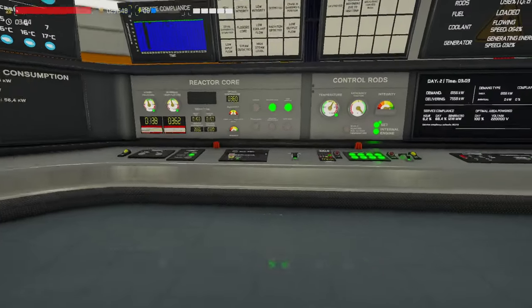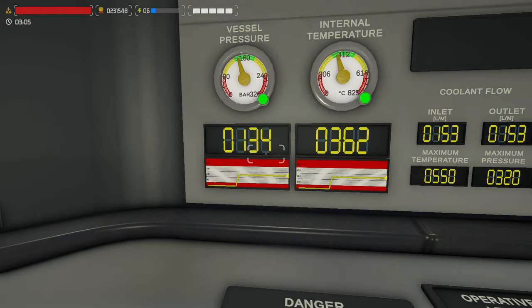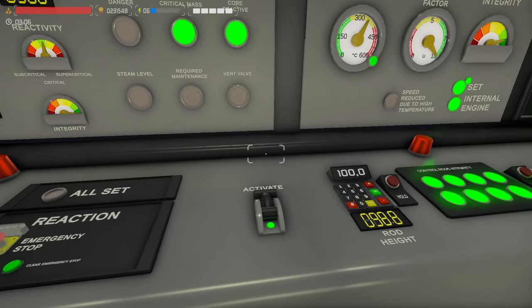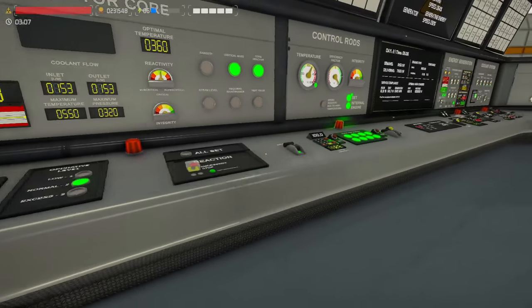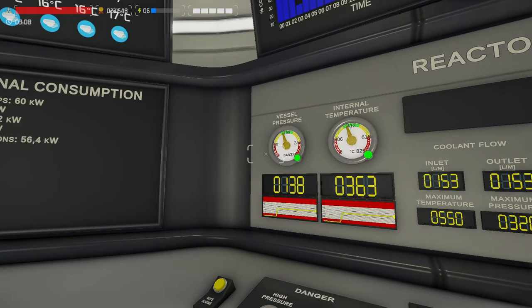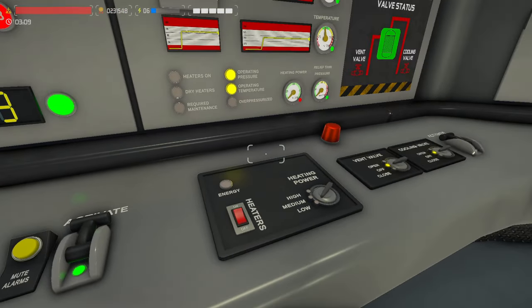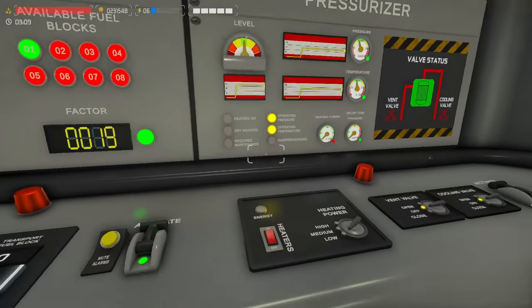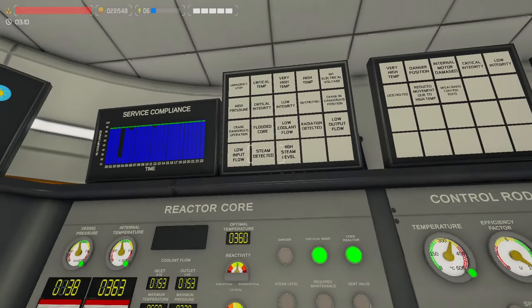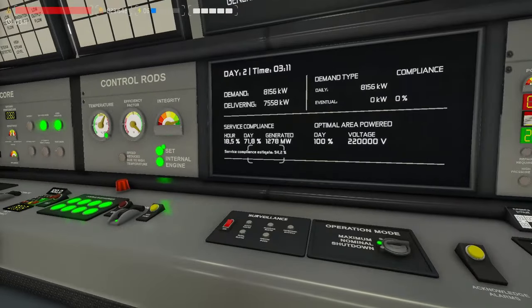Now about balancing: with time, especially in low power mode — as you can see I have only about 1.2% control rods out — the vessel pressure will go down over time. So you need to turn on the heaters from time to time at the low setting to heat it up and not lose pressure, because then steam will be detected, a high steam level will trigger, and all sorts of problems will start.